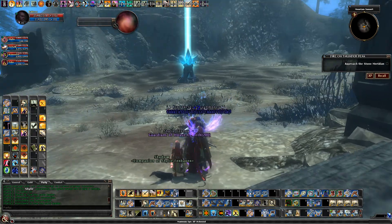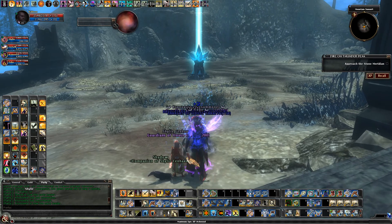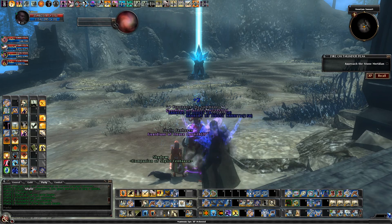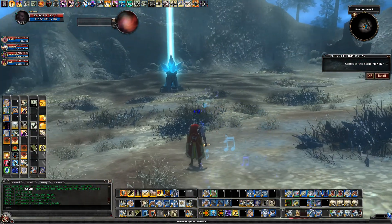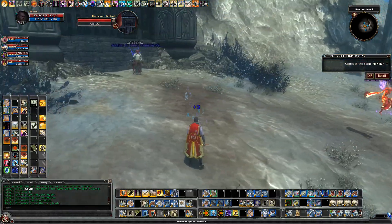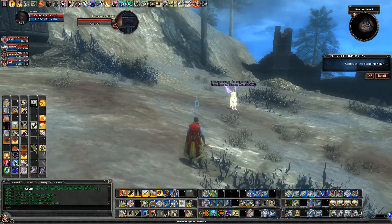The basic premise of this raid is that there are going to be two dragons that come down, and we are going to separate them and try to beat down each dragon. As the raid progresses, we'll be able to beat this artifact down to weaken them further and eventually defeat them.